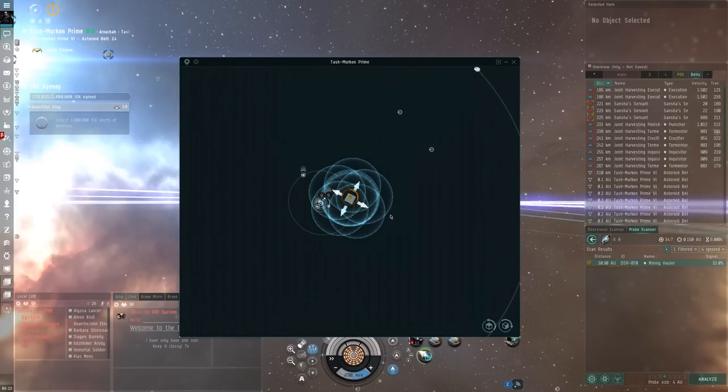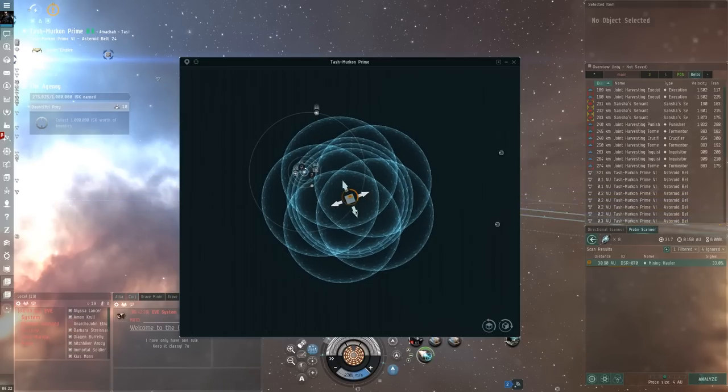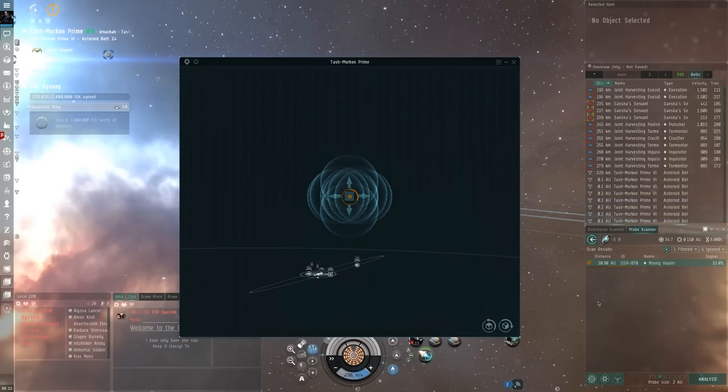As long as your ship is going faster than the fast ship they have here — an Executioner — they should never be able to catch up with you and they'll keep chasing you. Just make sure they don't get too close. Hopefully this is the Impel I'm looking for and not the other fleet. There's two fleets currently in this system. Last time I did this, I accidentally scanned down a Bestower by accident.